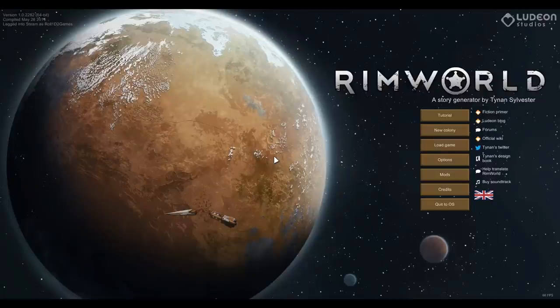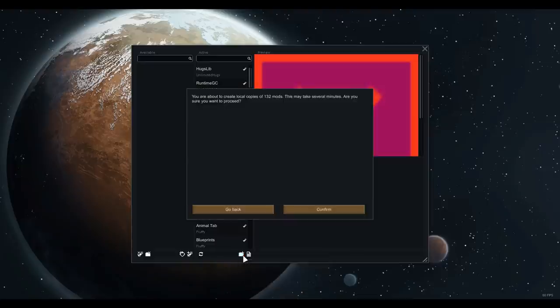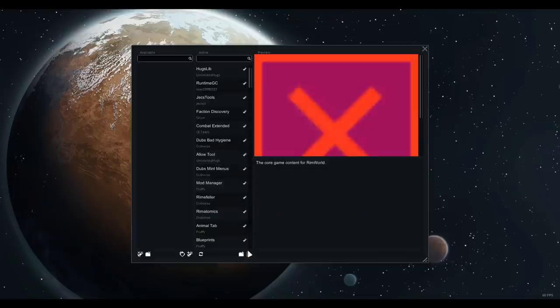Two things to talk about quickly before we dive into today's episode. Number one, everybody was asking for a mod list. I've set that up - links will be in the description to the Mediafire page where you can download it. Towards the end of the video I'll do a mod overview where we talk about everything in the mod pack, what they do and how they interact, and I'll also show you how to actually install this mod list from a copy.